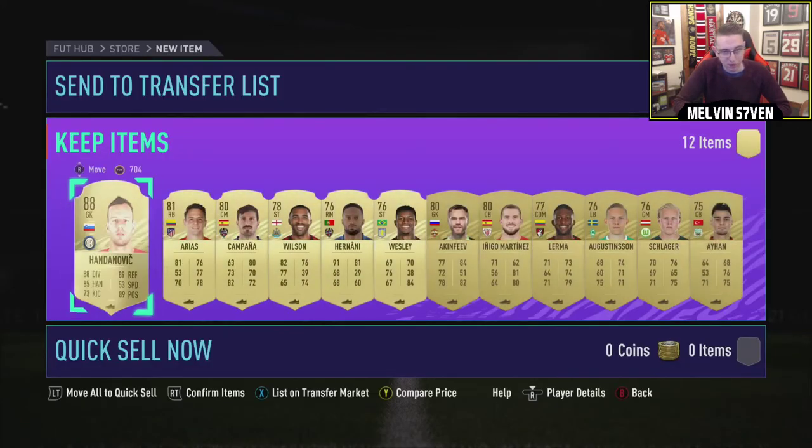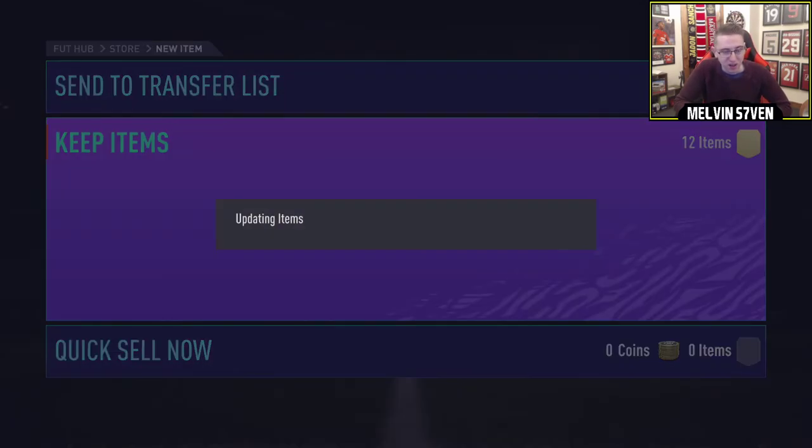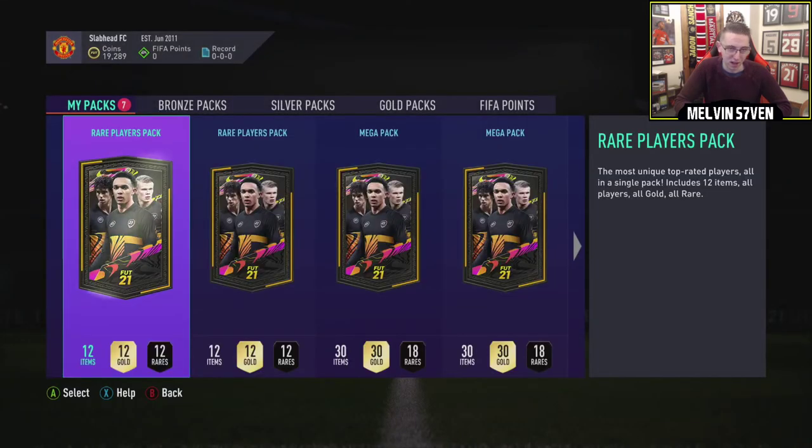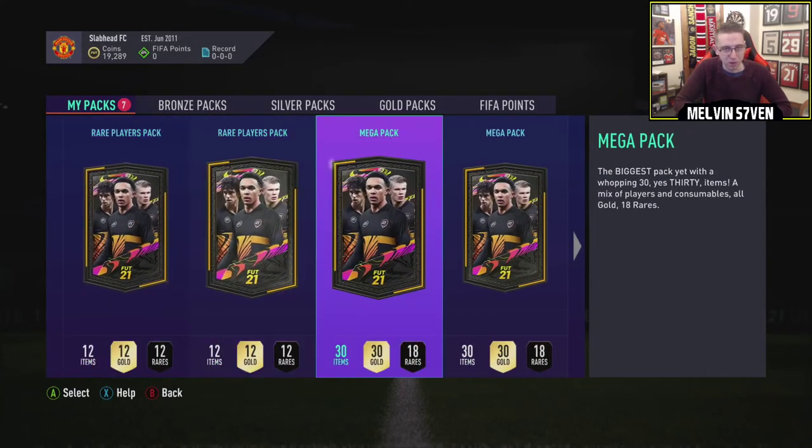Of course it's a goalkeeper - why would it be anything else? But we finally got a walkout. What does he go for? 20k at the minute. He'll probably rise to about 30k early on, but he's not going to remain an expensive card. We've got mega packs now. But one walkout finally - at least I know the tell.